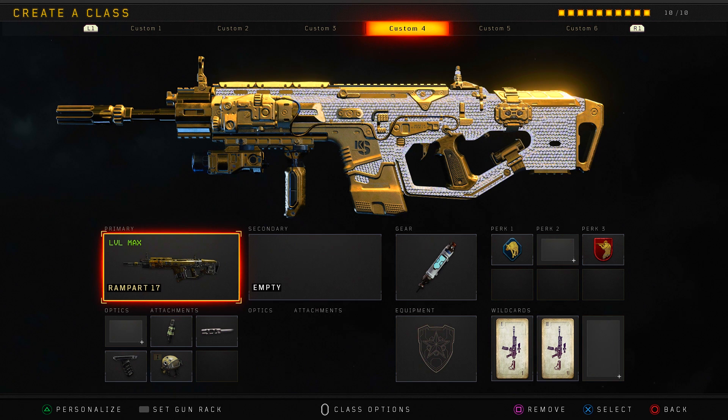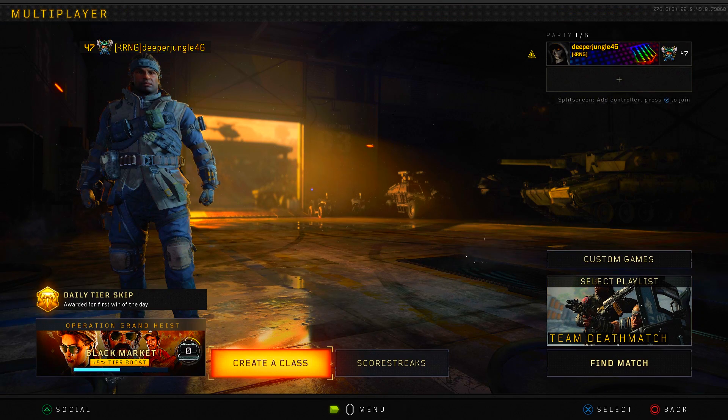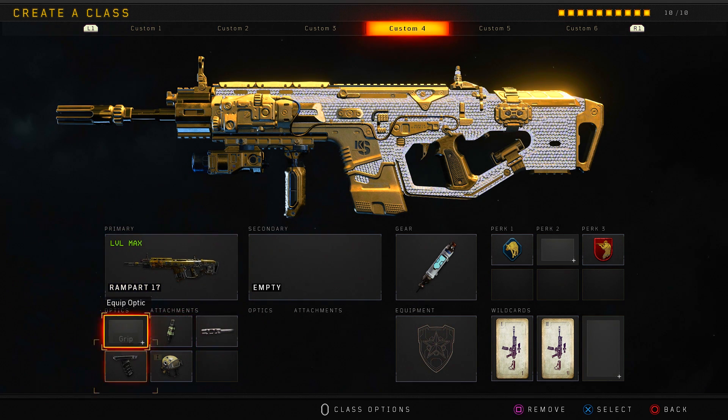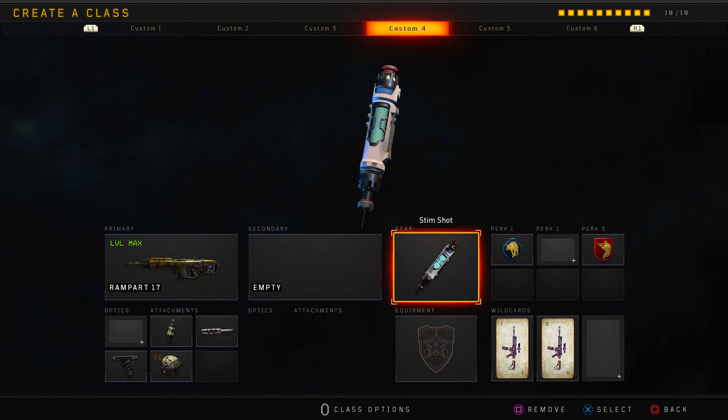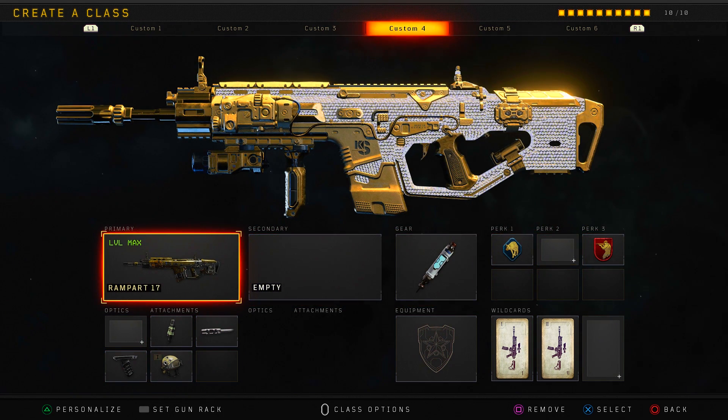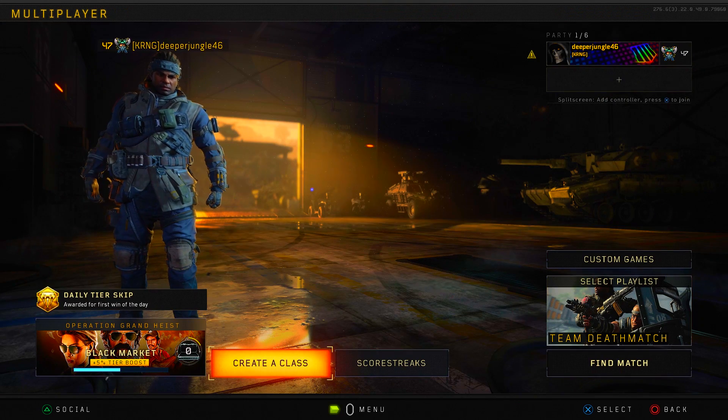I would go ahead and do a weapon guide video on this weapon, however I just made one a couple days ago, so if you guys want to see the class stuff I am going to be using, you can check out that video — there's a card on your screen right now. As a simple rundown, we are using the Rampart 17 with fast mags, long barrel, grip, and high caliber, snapshot as our gear, and then scavenger as well as ghost. We are going to be using diamond camo, however I might switch that out for dark matter camo a little bit later in this video.